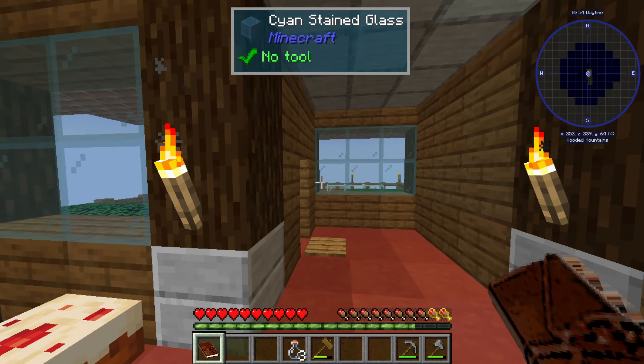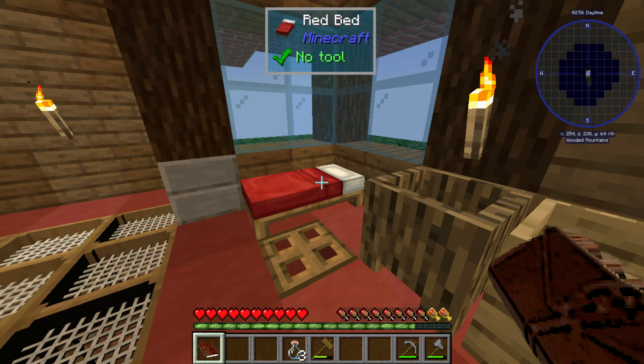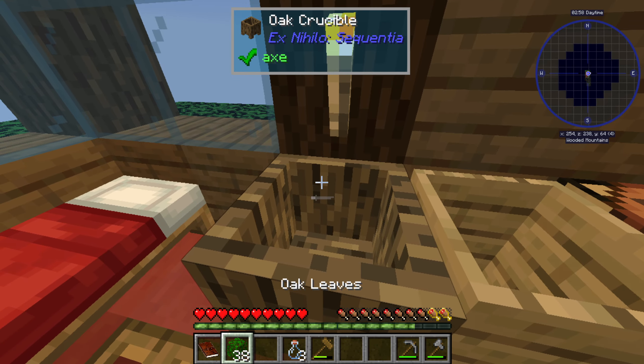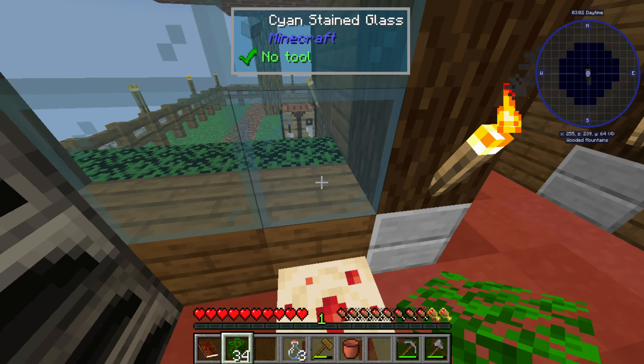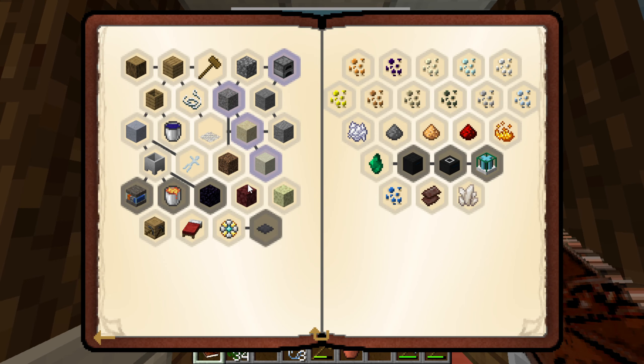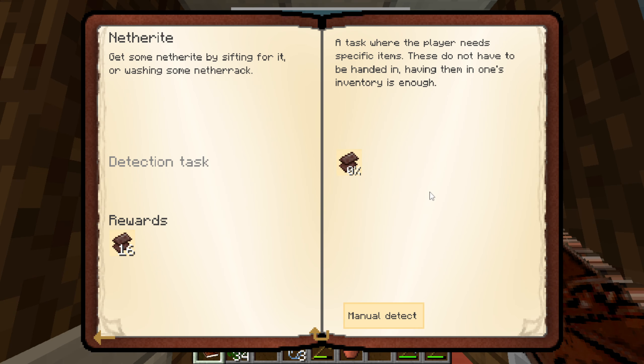Let me grab some leaves and get ourselves some water, make sure we have infinite water and all that. I also see we can get netherite by sifting for it or washing some netherrack.